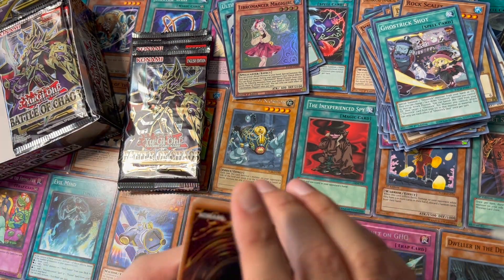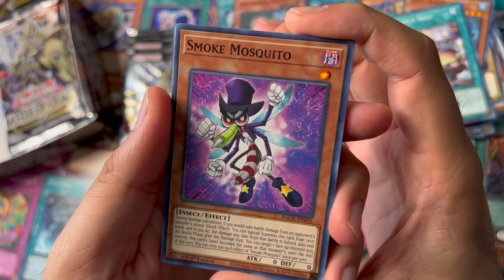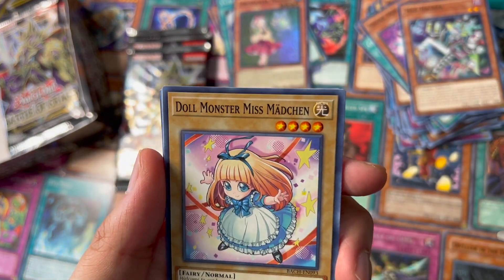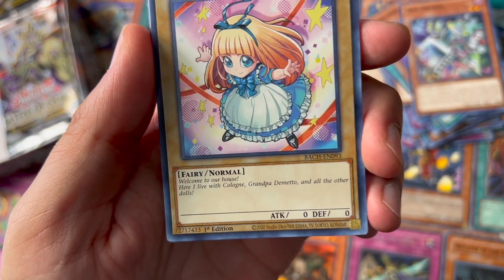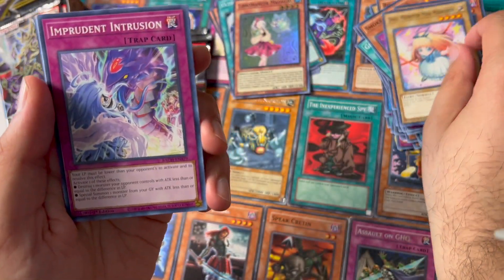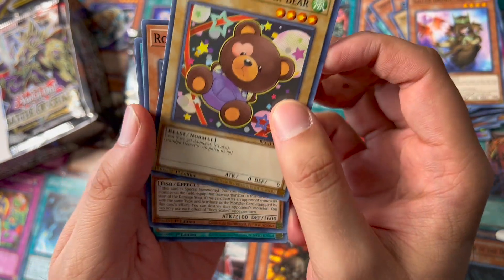Let me know if you guys want that bear card — I'll mail it out to whoever wants it first. Smoked Mosquito, Mad Hacker, Doll Monster Miss Matkin — welcome to our house where I live with cologne, Grandpa Tomato and all the other dolls. Let me know if you want this card too, I'll mail it out. Imprudent, Skilled Brown Magician, another Doll Monster Bear.